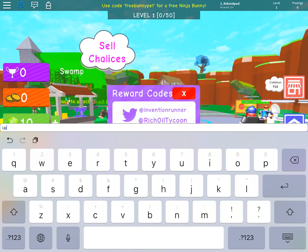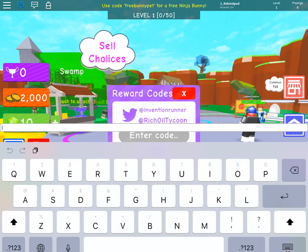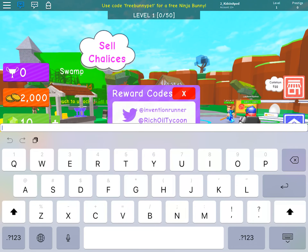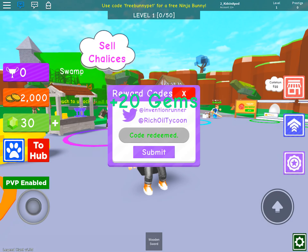Now type in U-P-D-A-T-E and then number 2 - Update 2. They already gave us 2,000 gold! Yay! I wonder what we can get with that 2,000 gold. Alright, next code is U-P-D-A-T-E 2 and then G-E-M-S - Update 2 Gems - 20 gems. Nice!